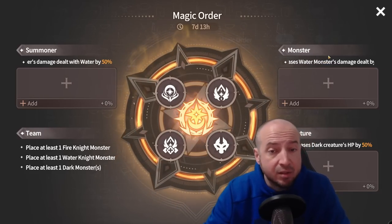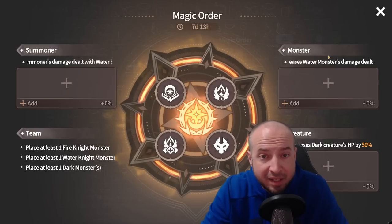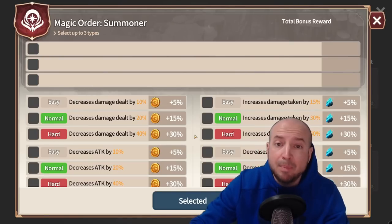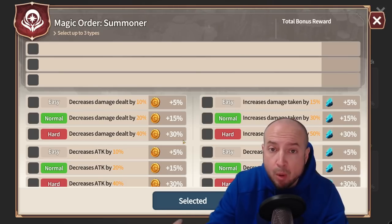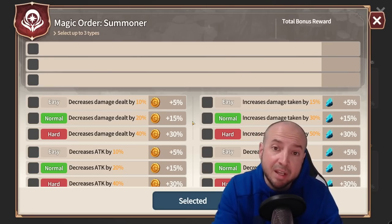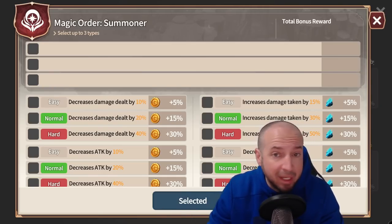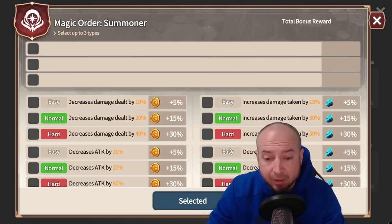This season, water monsters and dark creatures have HP increased by 50% — that's actually not bad. These bonuses on all three can be changed at any point, so in the beginning just go for hard levels for the bonus. If you get stuck later you can change them, but choosing the right ones depends on your summoner. If you're Cleef and you're in the front line, increasing damage taken is probably not a good choice.